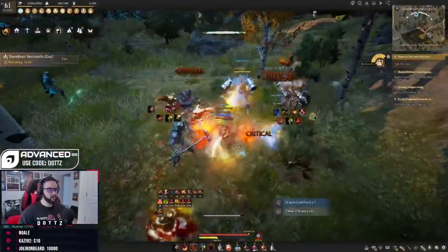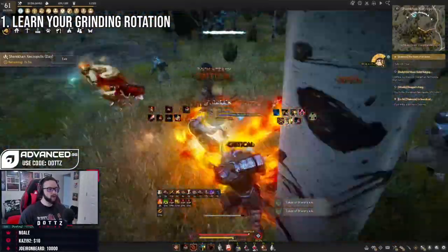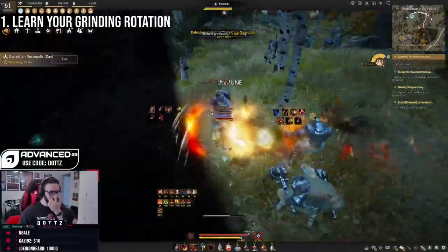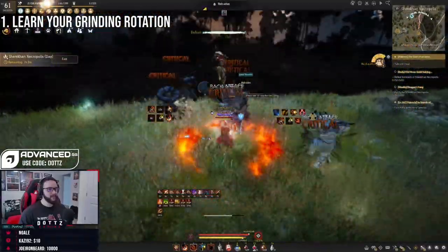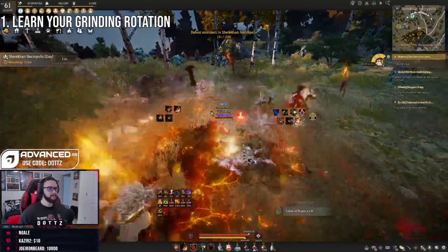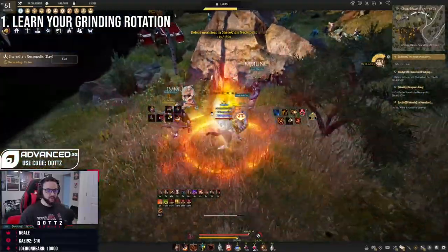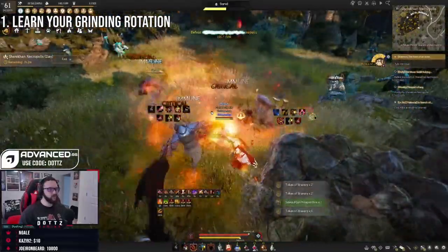Kicking it off, my number one tip is to learn your optimal rotation. Going to a grinding spot and making sure you're grinding in the correct path is going to increase the silver per hour that you gain. If you grind in a really suboptimal way and don't hit certain mob packs in the right order, you can definitely be lowering the amount of monsters you're killing. I recommend feeling out the rotation yourself or looking up a guide on YouTube.